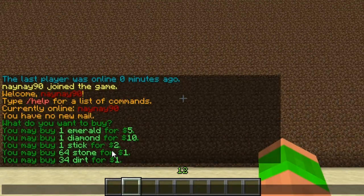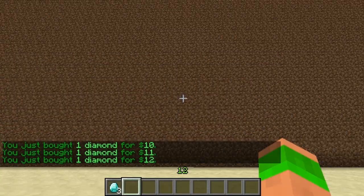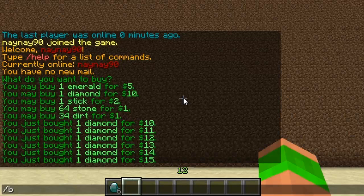As you can see I've set the default prices for these — diamond, stick, etc. So slash buy diamond and it will cost me 10, do it again it will cost me 11, 12, 13, 14, and this is because the demand is going up so now it's costing more.